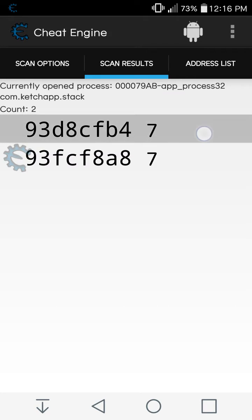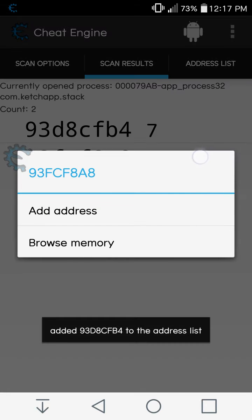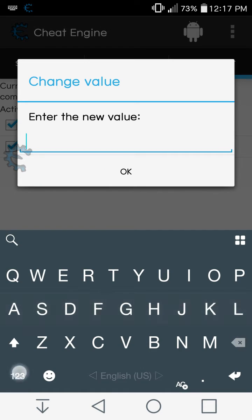Now all we have to do is just long press and add both addresses over here in the address list. Then select all of them and put in the value that you would like.